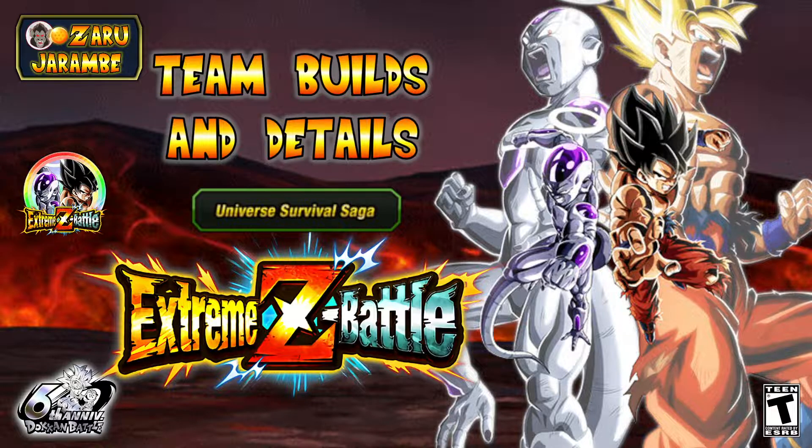On the global side today, we're going to be taking a look at the 6th Anniversary Part 3 Extreme Zia Battle and Extreme Zia Awakening for LR Frieza/Goku — a great unit that's getting some awesome buffs with this Extreme Zia Awakening. We're going to look at those post-EZA stats, and I'll be taking on stage 10 of the event so you can see which team and units I'll be bringing in. We'll also be talking about the effective category, which is Universe Survival Saga.